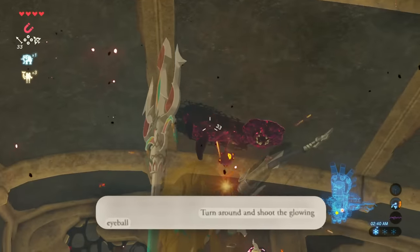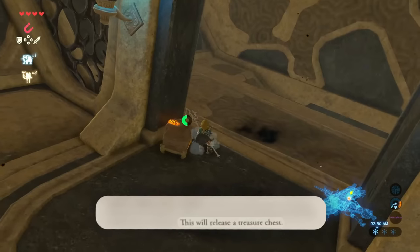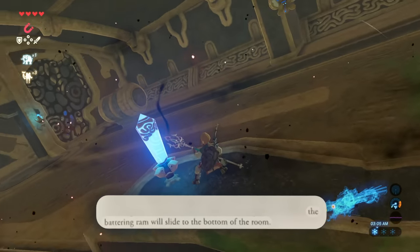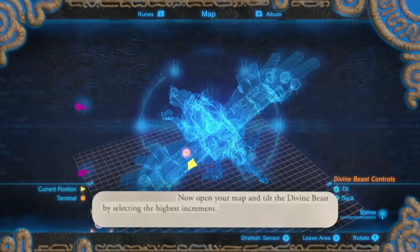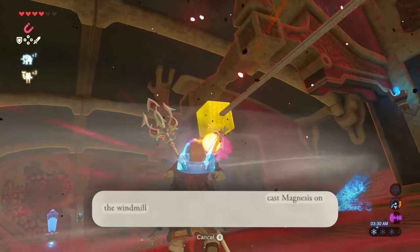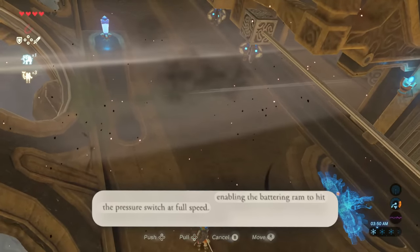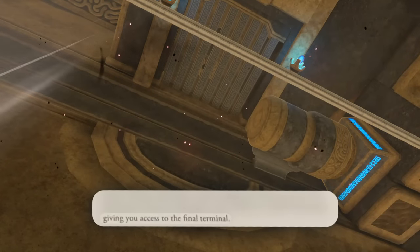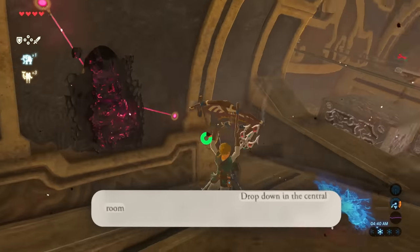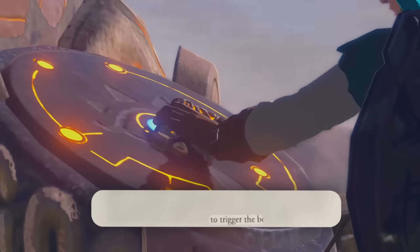Turn around and shoot the glowing eyeball — wow, how did you know? This will release a treasure chest, because of course. Hit the crystal to open the shutters. The battering ram will slide to the bottom. Open your map and tilt the divine beast by selecting the highest increment. Cast Magnesis on the windmill, enabling the battering ram to hit the pressure switch at full speed, giving you access to the final terminal. Then I got the seventh treasure chest, dropped down to the central room, and rode the updraft all the way to the top to trigger the boss battle.